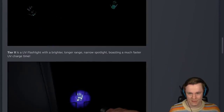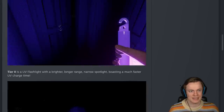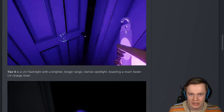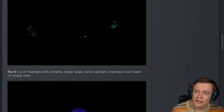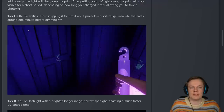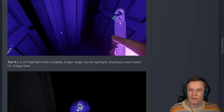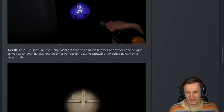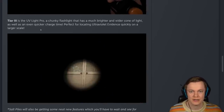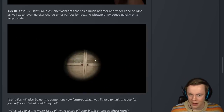Tier 2 is the UV light that we have right now, with a brighter and longer range narrow spotlight, boasting a much faster UV charging time. You can see it charging the fingerprints and then they slowly fade away. The glow stick is actually really good because you can drop it on the ground and continue charging fingerprints for photos. The tier 1 glow stick might actually be the best for taking photos — you get the ghost to step in the salt, throw down your glow stick, and take all the photos. Tier 3 is the UV light pro: a chunky flashlight with a much brighter and wider cone of light, as well as an even quicker charge time. Perfect for locating Ultraviolet evidence quickly on a larger scale — you could also throw that down pointing at the salt pile to charge up quickly.